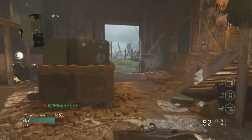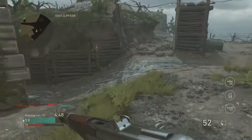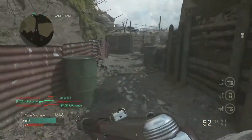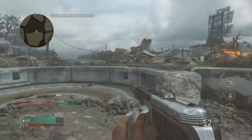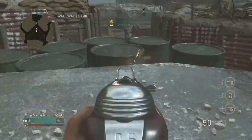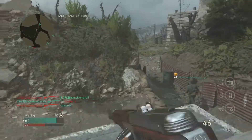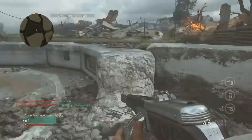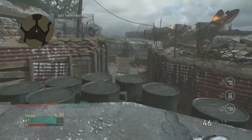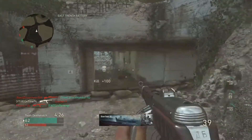That is a good placement on either side of that trench. Put an S mine down because that way if they run left or right, they're screwed. I get up in this little area just to see what I can see — sometimes you can see three or four guys running down in that trench. But it's not safe to stay up here because you can get flanked from either side. I've already used my S mines on the other side of the map and it's time to move.